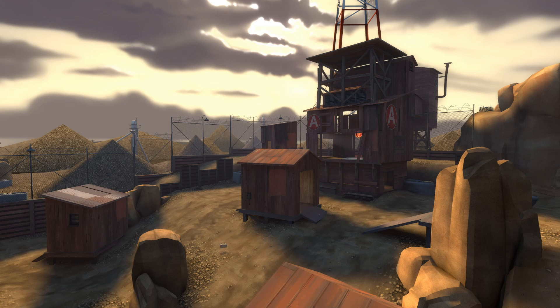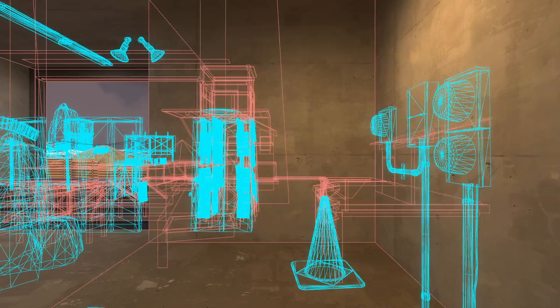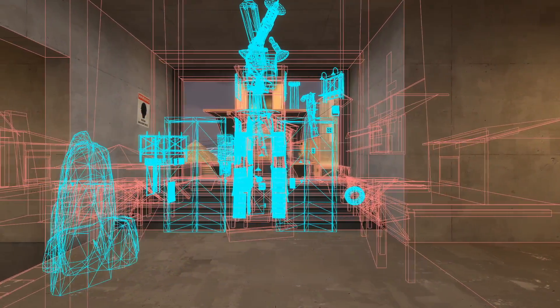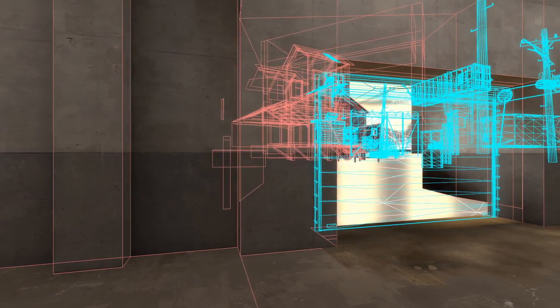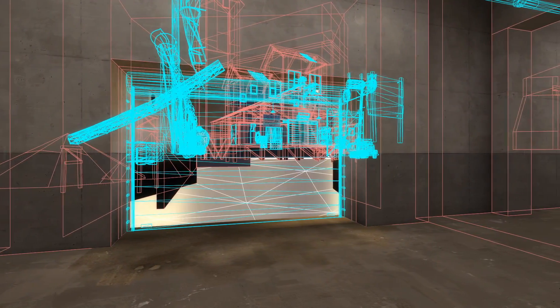Somewhat related to Vizleafs is the idea of occluders. Some maps, like Gravel Pit, use this method of optimization. The way a func occluder brush works is it forces props behind it to stop rendering. In some situations, stuff you can't see is still considered as being in a location that should be rendered. Occluders at least make it so props you can't see are not rendered.